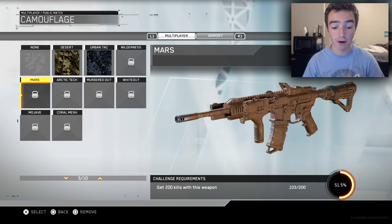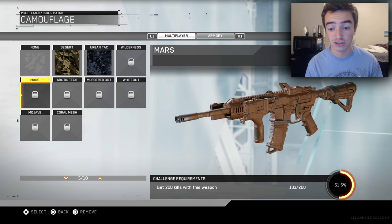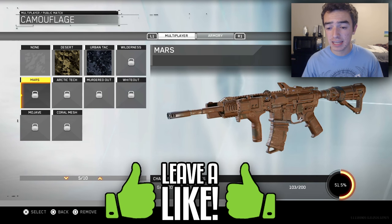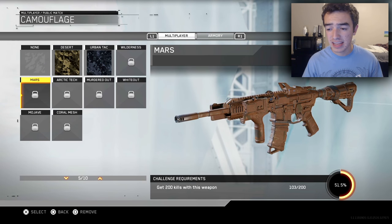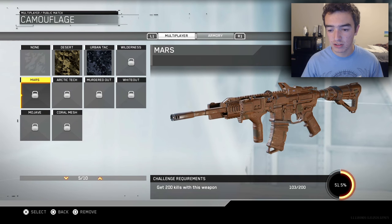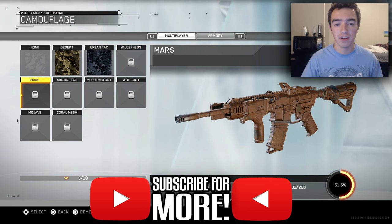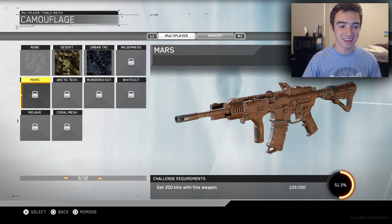The next camo is the Mars camo, which is actually unlocked by getting 200 kills with this weapon. Unfortunately, I only have 103 kills, so I have quite a ways to go before I can unlock this camo. It's a pretty bland camo in my opinion. Even though it does have that shine on it, it doesn't really have a whole lot of substance or creativity. It literally looks like someone poured mud on this weapon.